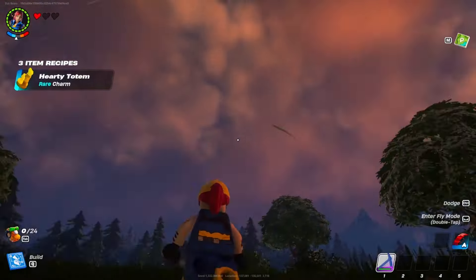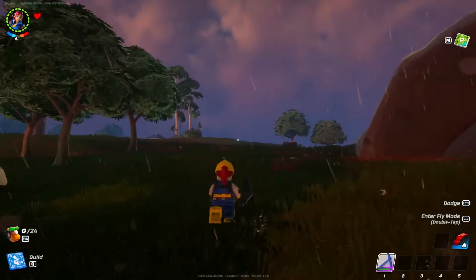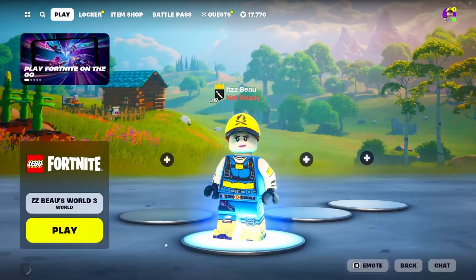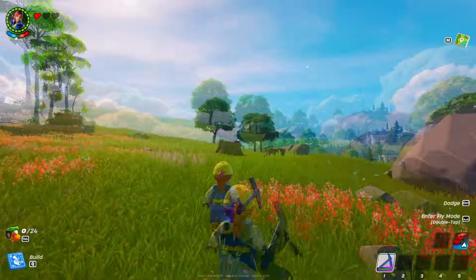Tip number ten: if it is raining and getting dark in your world, this is super hard in survival because mobs will spawn and you cannot get across the map. Simply return to the lobby, then load straight back into your game, and just like that it spawns back in as daytime.